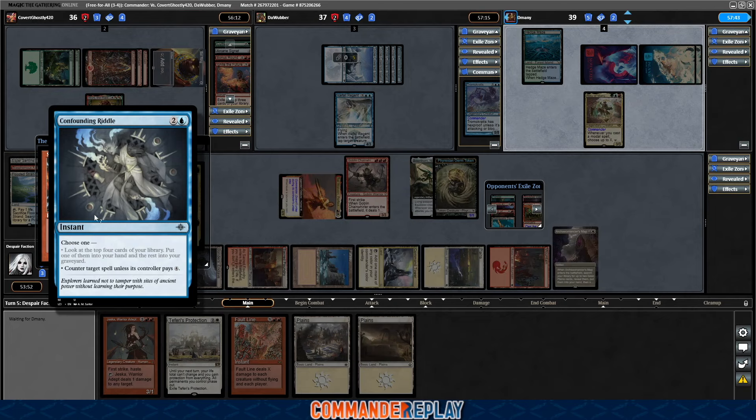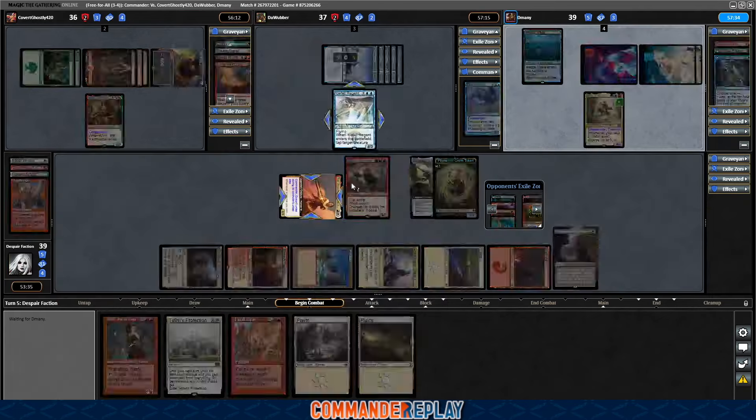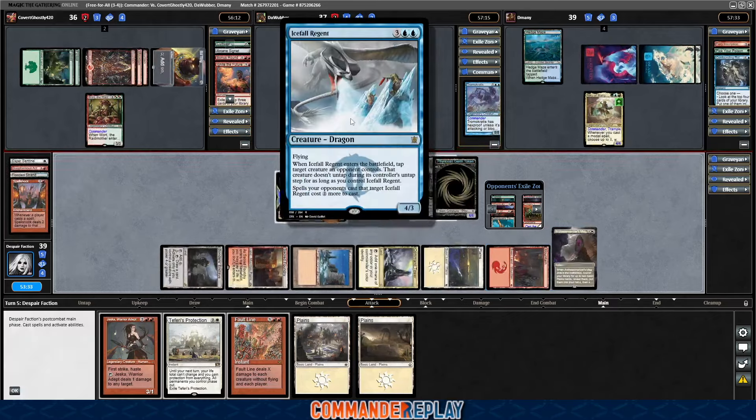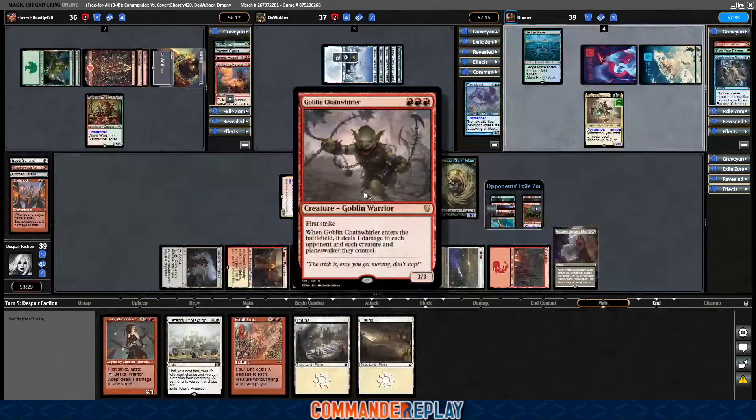D-Man is gonna counter that, which I am not thrilled about. I think opponents pointed out a misplay — when this came in, we could have paid two extra and killed everything in play. Actually no, cause Ice Fall Regent wasn't in yet. This was in though — we could have killed those two. Yep, okay, whoops. D-Man says he's also Spell Slinger and can't let that stick. Well, that's really not good.